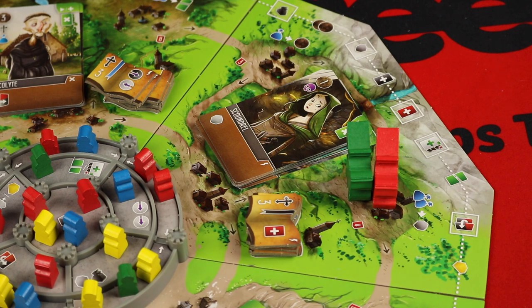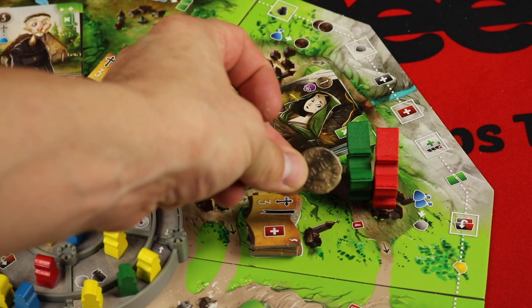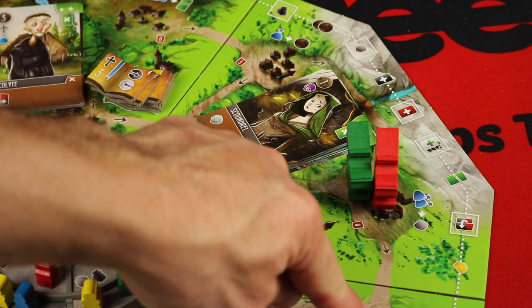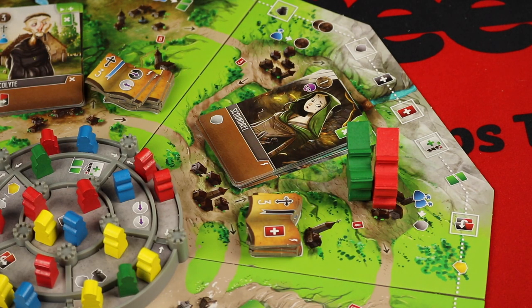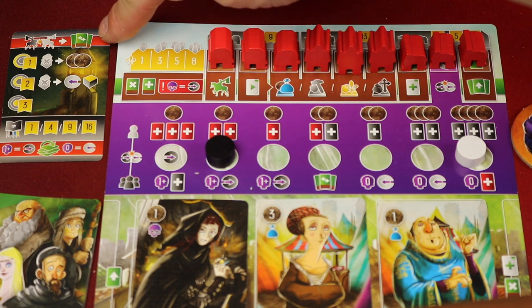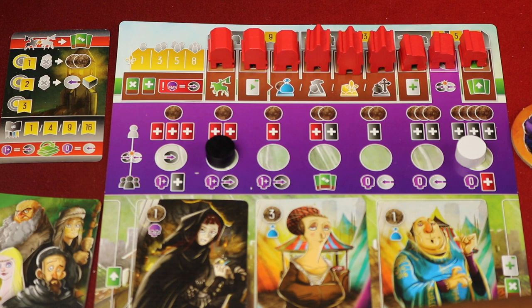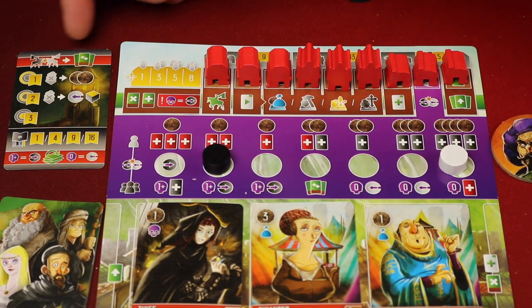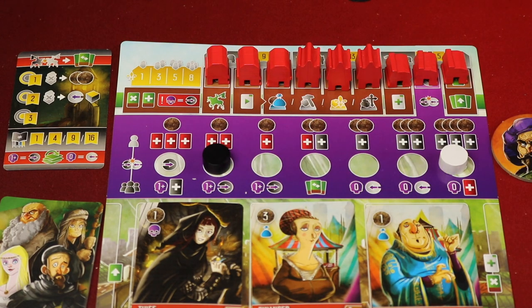If you wanted to move further, you could spend one silver for every extra spot. So if you didn't want to stay at your minimum movement, you could spend one silver per additional space following the arrows. If you finish your movement on the same spot as another Viscount, your player reference card shows that the other player gets to rearrange their townsfolk cards on their board — they might want them in a specific order because things might be dropping off next turn. The one that you moved into gets to rearrange their cards, which might help them because they might want one to drop off before another one.